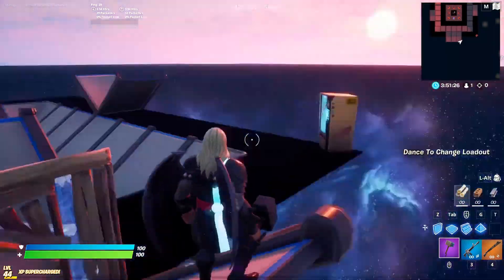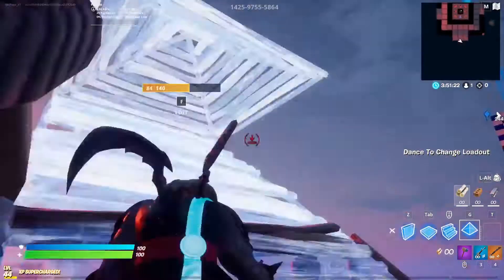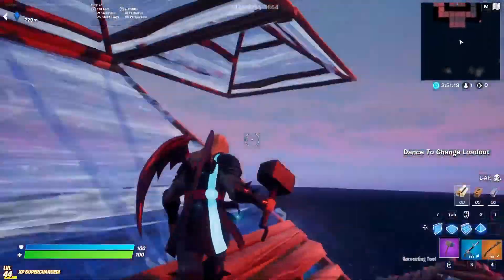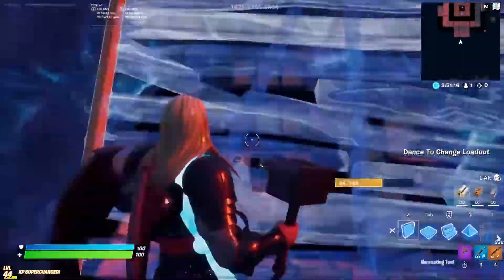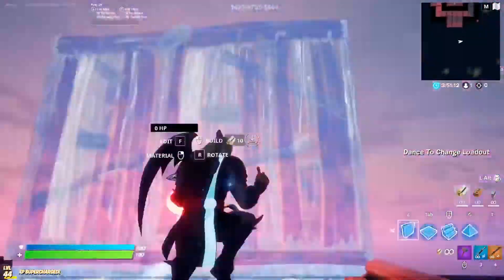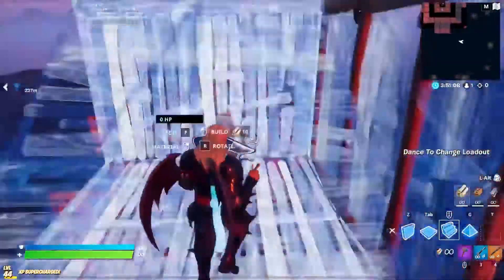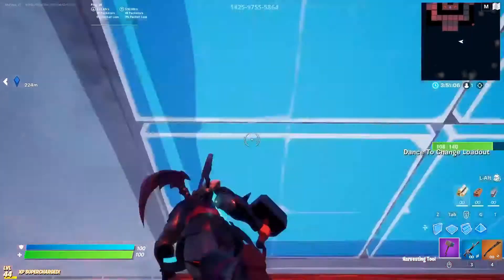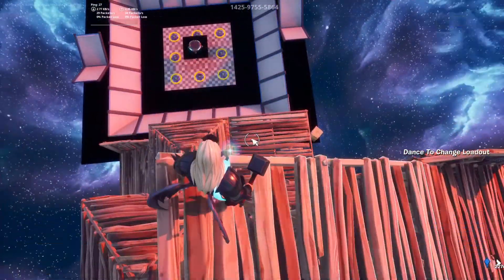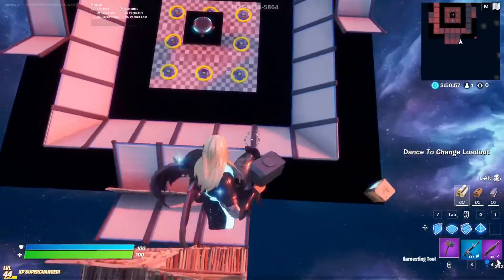This map is great — it didn't take very long to make. That final block just loaded. If there are any features you want me to add, like four times damage, 10k health, 10k shield, or turning it into a hacker map, just drop it in the comments. If you want to know how I got the charge shotgun or how I made it so you dance to change your inventory, let me know in the comments too.